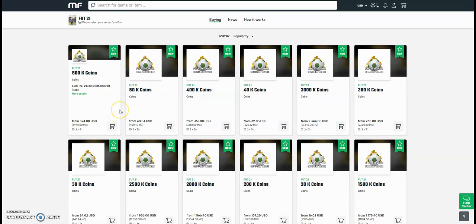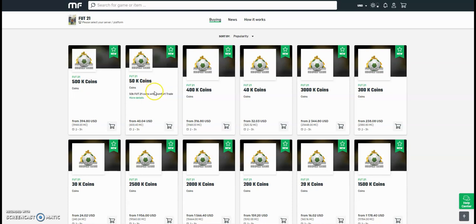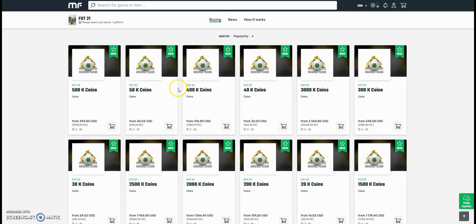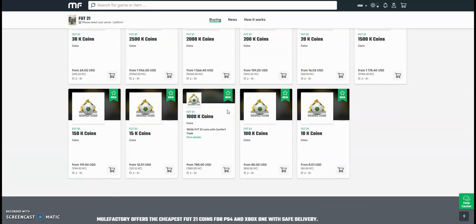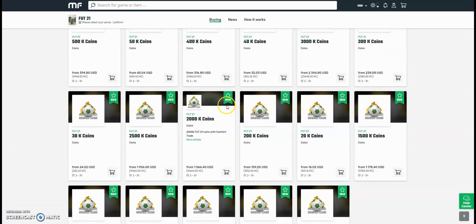Hi guys, check out MuleFactory.com for the cheapest FIFA 21 coins. They're brand new out now, and obviously the prices will change every day due to the fact that FIFA has just came out. So don't take these prices for gospel, but they do the safest comfort trade around guys. All legit and will be fast orders. Obviously bear with them at the start because there will be a lot of orders. Use the checkout code down below of OwenFIFA to get yourself a discount.